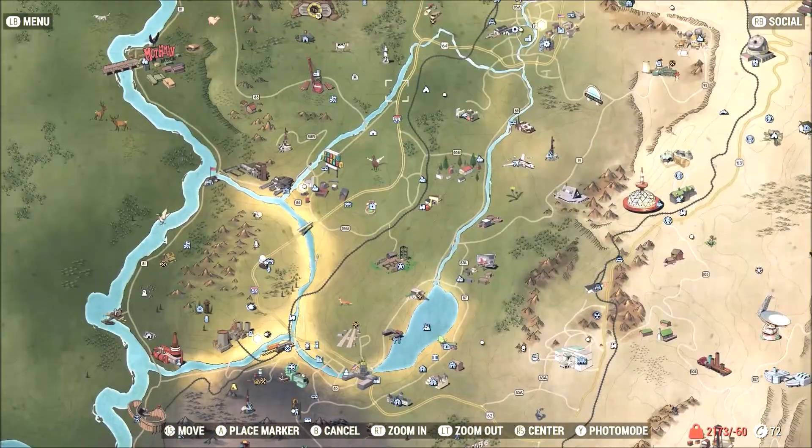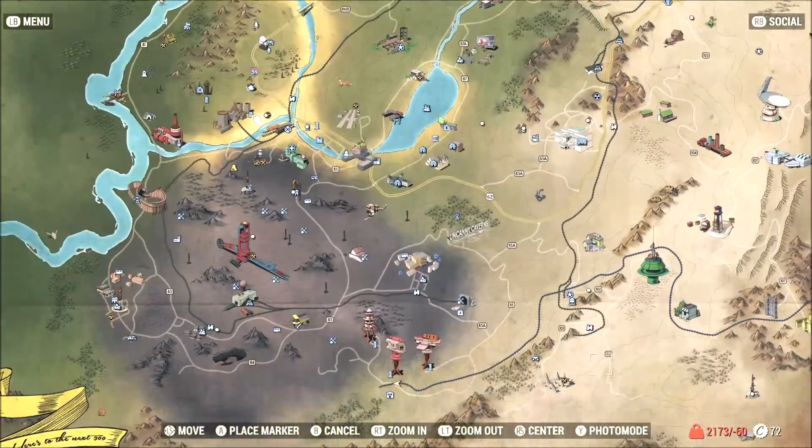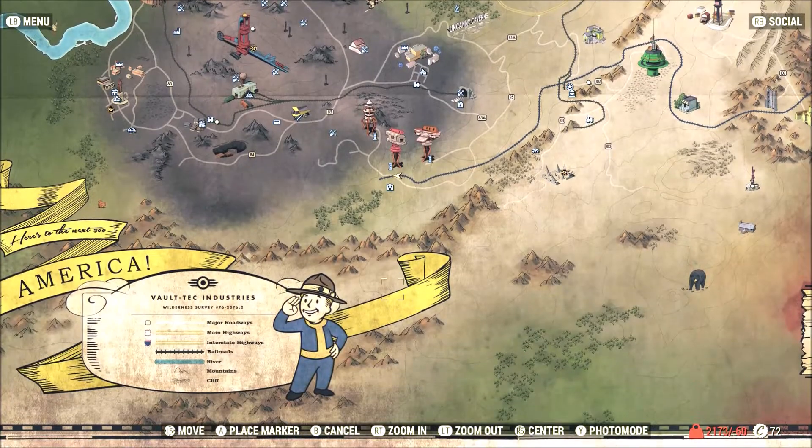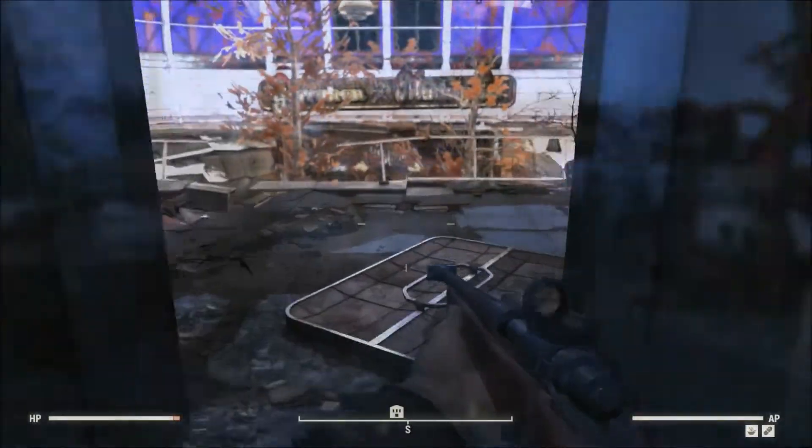It's down toward the south region in the Ash Heap. You can see here there's Mount Blair. Vault 76 is up here, so you want to come down to the south end of the map, right down here by the Vault Boy. And this is where Garahan Mining Headquarters is. It's a cool area.